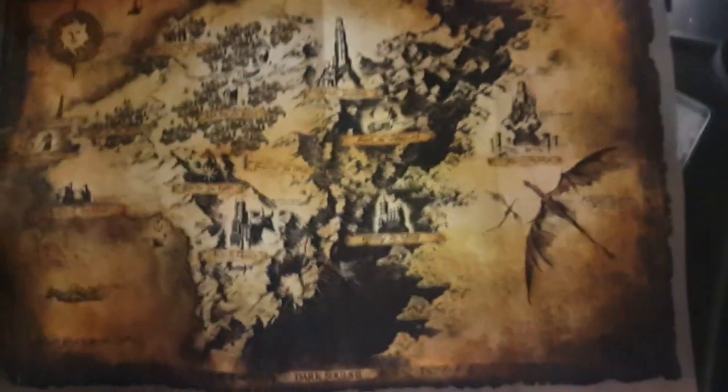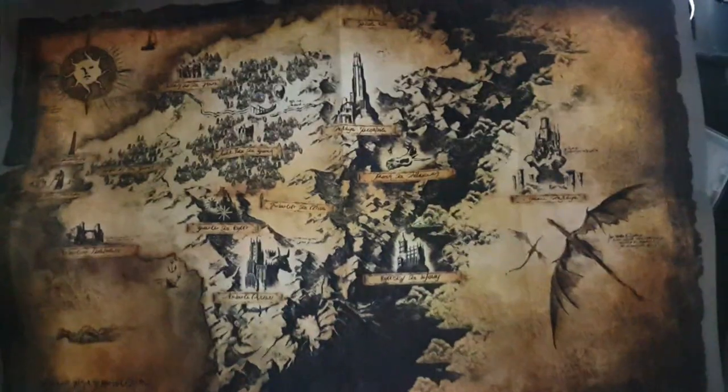This is the map, as you can see — this is the map of Dark Souls 2. There's writing on it; I can't even read it. It shows the places, but it's kind of hard to make out. Anyway, let's put that aside.